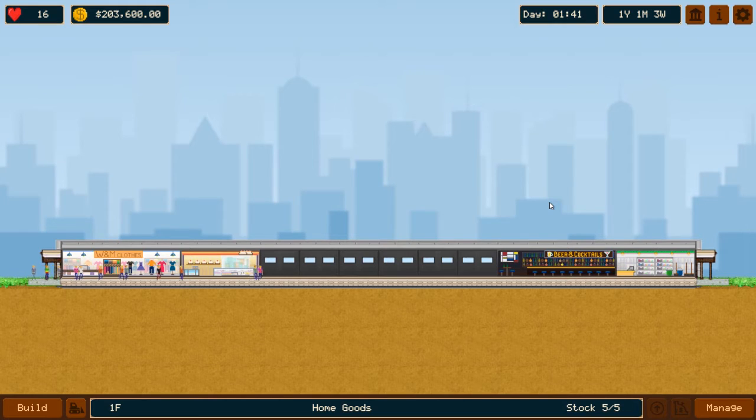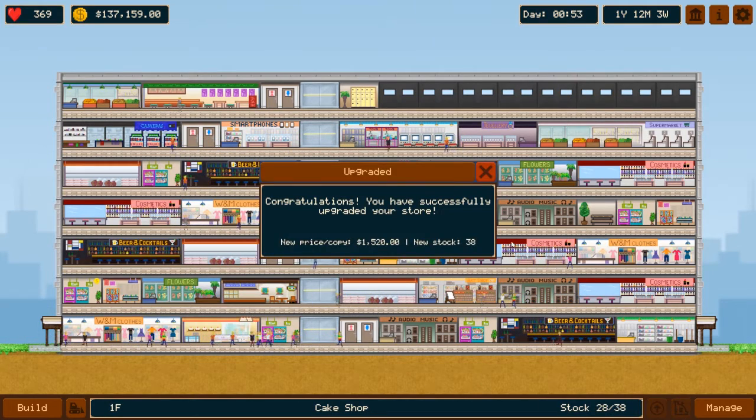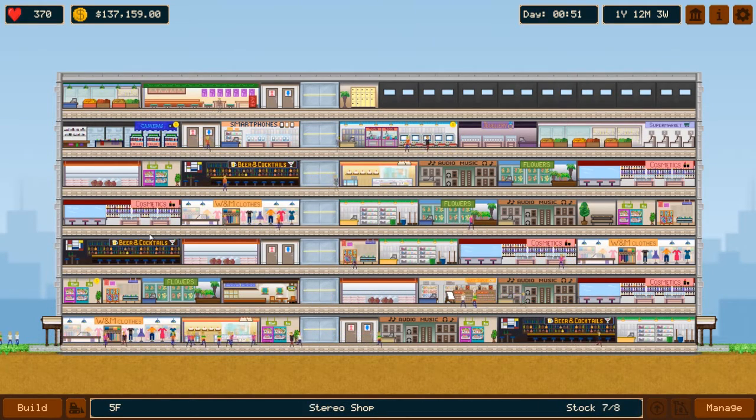At first, it seems almost too easy — just build a clothing store and bakery and the people will come. But things will quickly escalate as you stack stores on top of each other. One of the tricky parts of the game involves collecting the money. This is not done automatically, so you'll have to click on the dozens of stores to cash in. If you don't collect the money in 30 seconds, you'll lose out and the employees will get a nice bonus. Manually clicking on all the stores becomes a real headache once you have four or five stories to contend with.